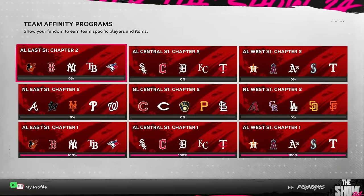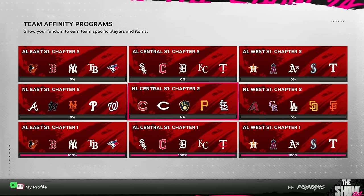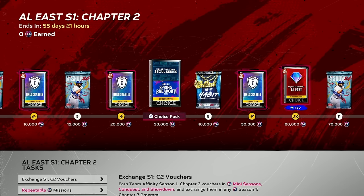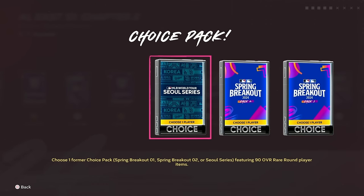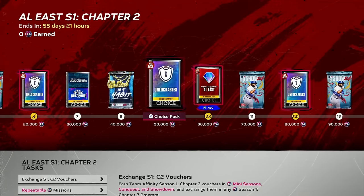Before we dive in, I'm going to give you a rapid recap of everything that's new to the game right now. Team Affinity Chapter 2 has started. We have Chapter 1 100%ed and we are ready to grind Chapter 2. Every one of these chapters has your normal grind. There is a Choice Pack in here where you can get either the Soul Series or the Spring Breakout — this is the first time we're getting Choice Packs for free, so that's a nice add to this program.